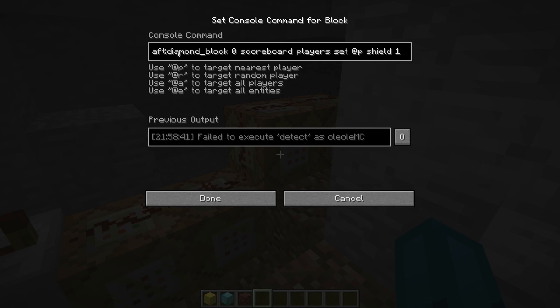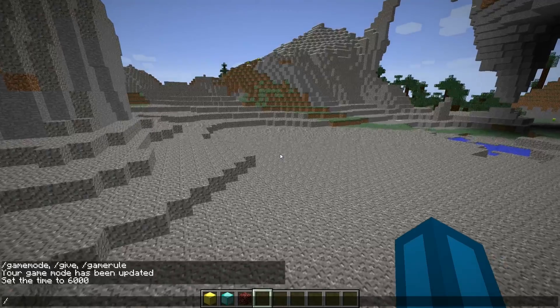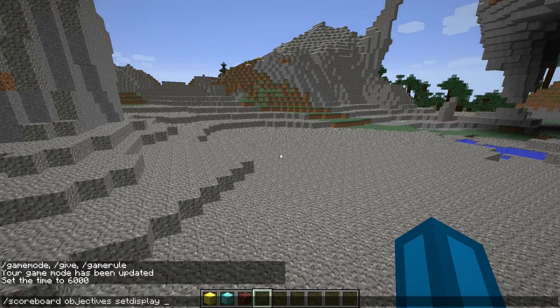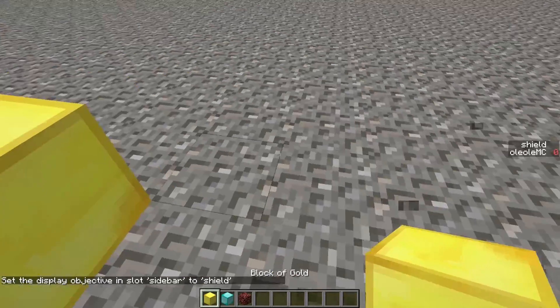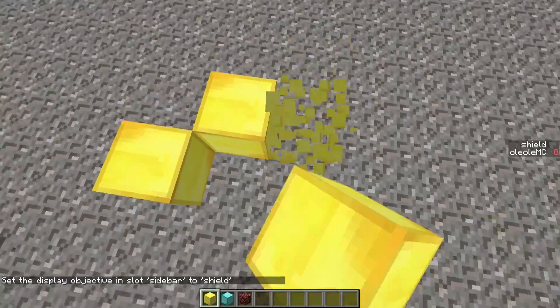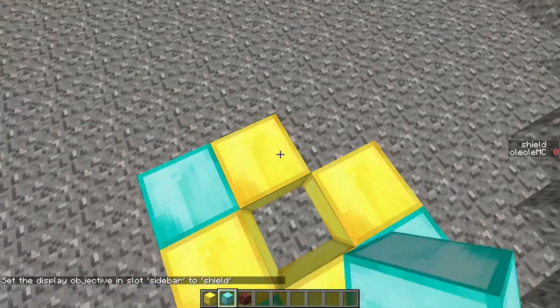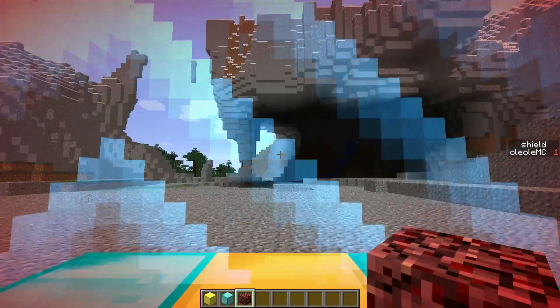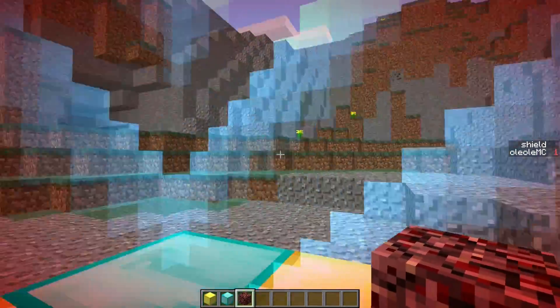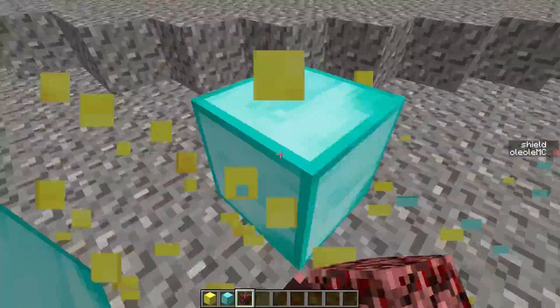If it found the final block, what it's going to do in my case is scoreboard players set @p shield 1, which is set for the player that found all of the blocks around him. This basically just sets the scoreboard sidebar shield. Let me just demonstrate it to you — if I place this anywhere and I'm standing right there, see my shield score triggers.